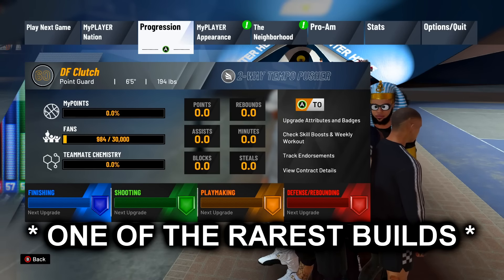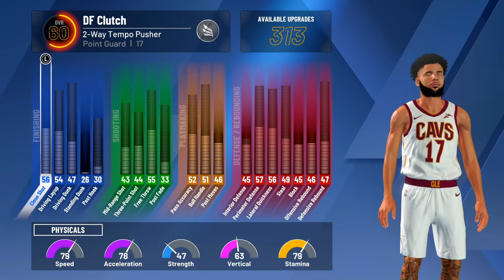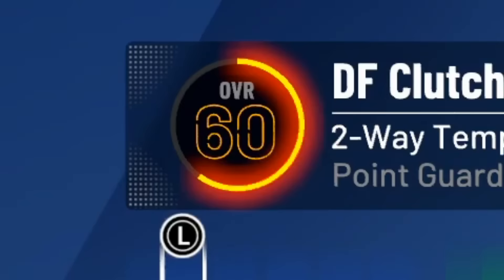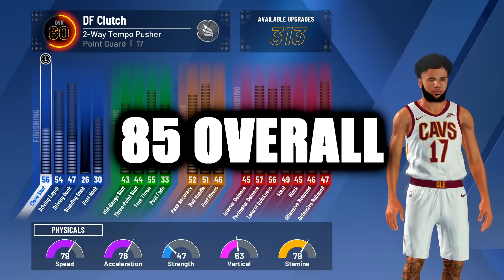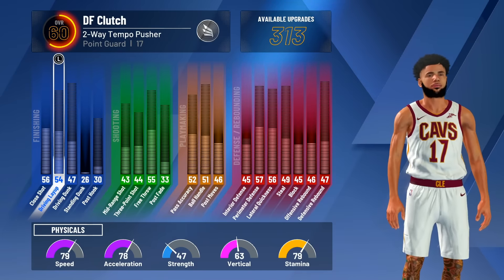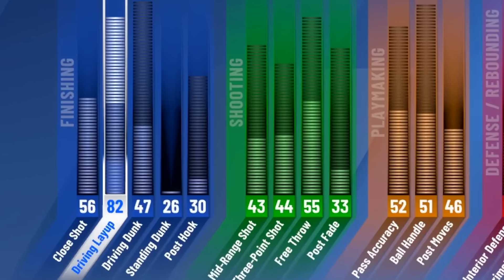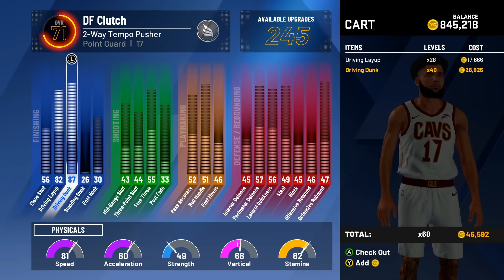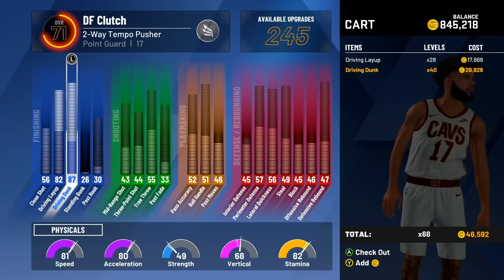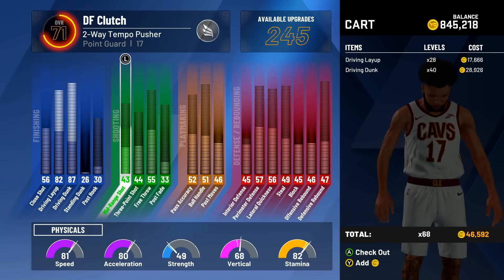A two-way tempo pusher is similar to a two-way slashing playmaker. Last video I actually challenged myself to play on a 60 overall prospect, but this video I'm going to upgrade him to at least an 85 overall. First of all, we need our driving layup maxed — we've got to be able to finish and dunk the ball. As a two-way tempo pusher, I need my driving layup and driving dunk.